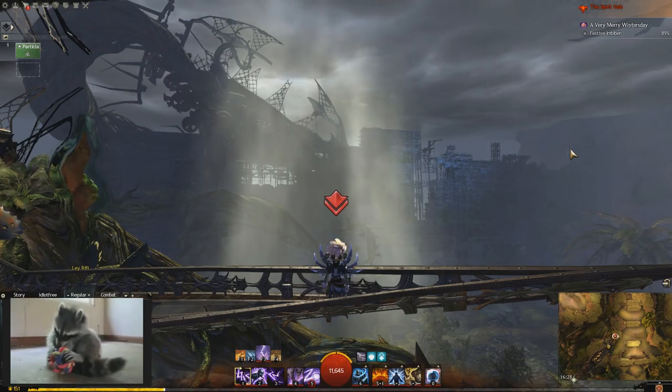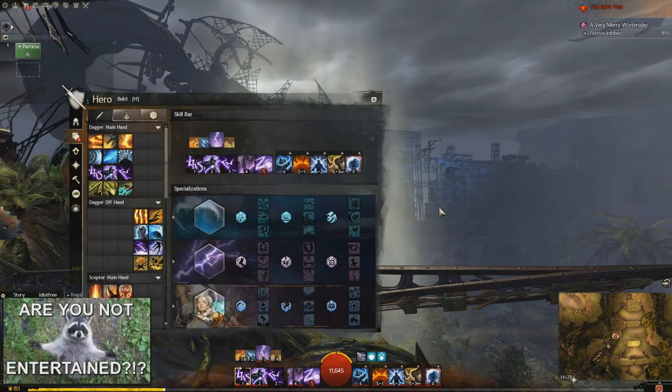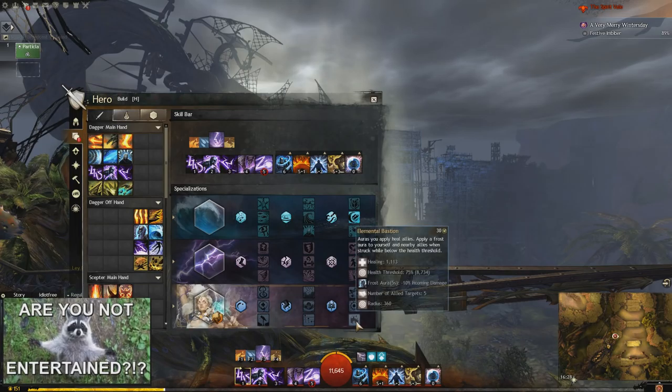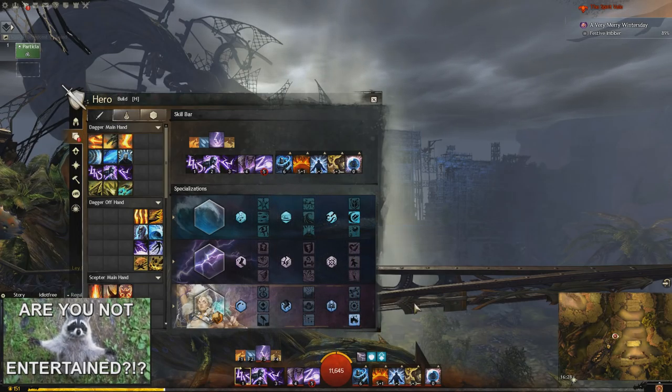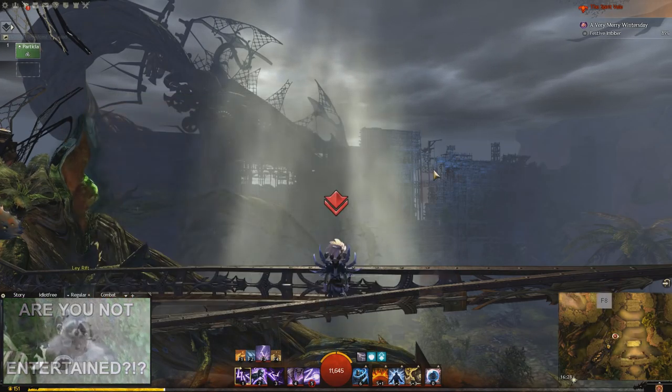First off, I'm just going to talk about the build and my thought process there, and then I'm going to compare it with other builds. This build is going to be based around auras to heal, so for that we need two traits: Powerful Aura and Elemental Bastion. That's the basis of this build.